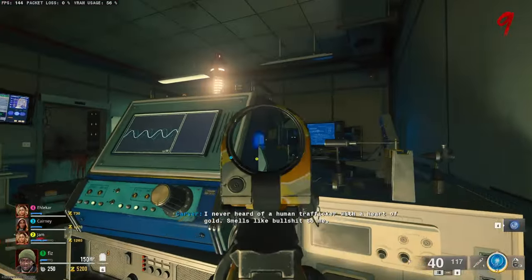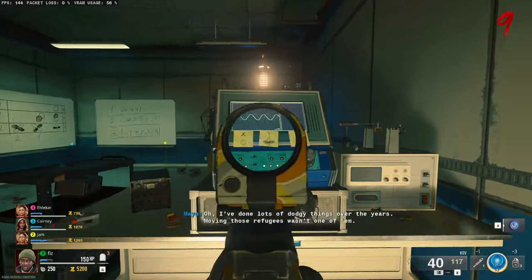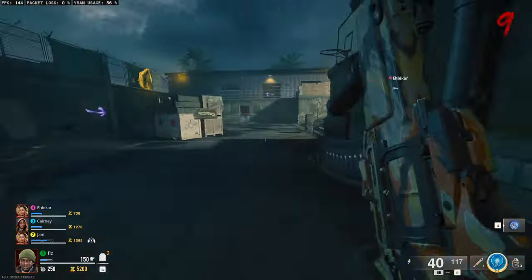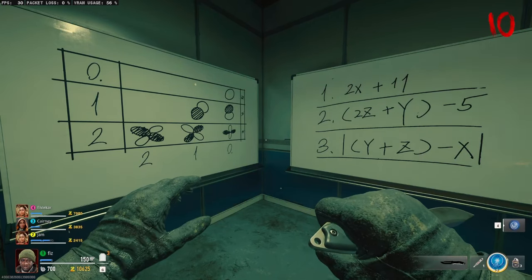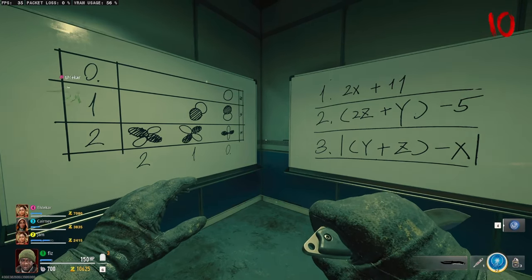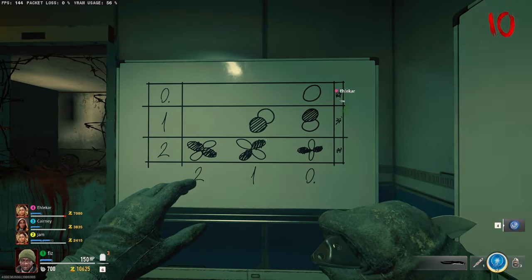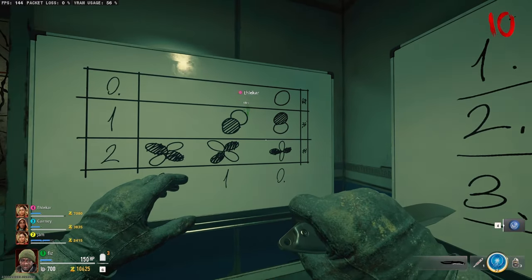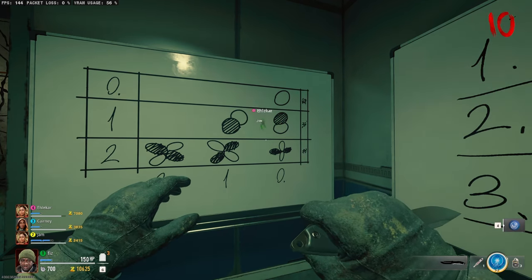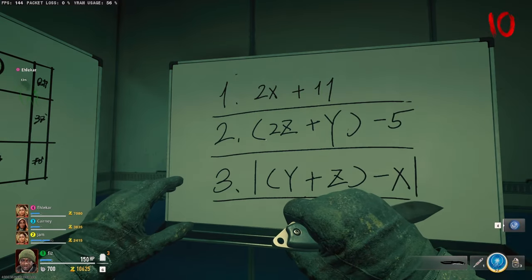If you go back to the decoding machine in the lab now, you'll be able to interact with it and three sticky notes will appear with three different symbols that are on the laptop screens. This next part involves some maths — if you want to have a go at it, I will leave a graphic on the screen which indicates which symbols relate to what number, and then you can attempt to solve the three math equations yourself. Alternatively, in the description I will link a couple of websites which will make this whole process a lot easier for you.